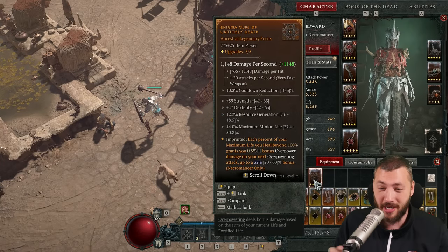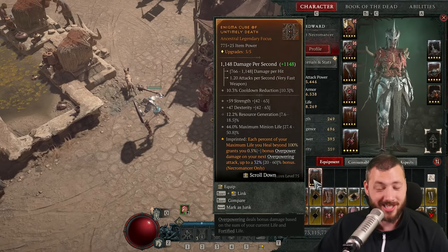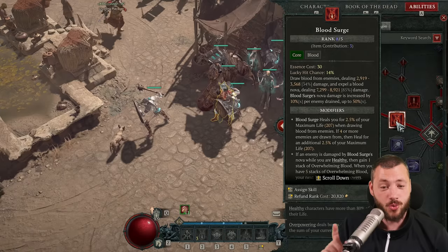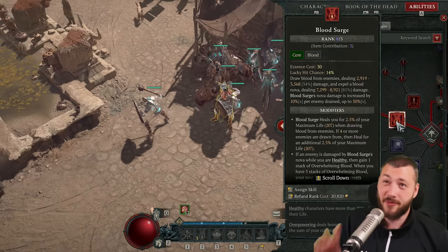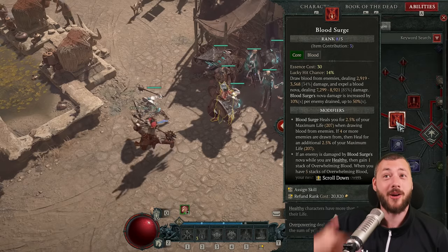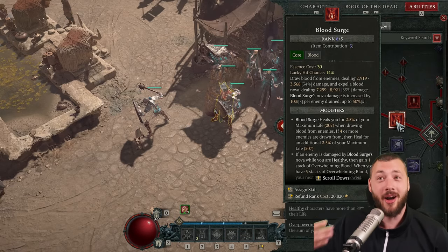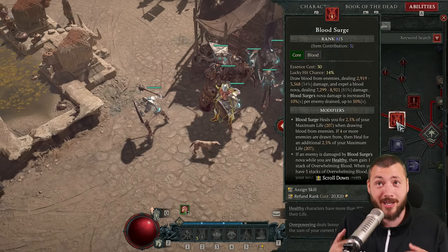And on the off-hand, there's something that scales incredibly well. Each percent of your maximum life you heal beyond 100% grants you 0.5% bonus overpower damage on your next overpowering attack, up to 32/60%. That works so well because your minions soak up initial damage — you send in your Golem first to stun. Blood Surge actually heals you for 2.5% of your maximum life when drawing blood from enemies; if 4 or more enemies are drawn from, heal for an additional 2.5%. So for every enemy, 400 heal — if I'm at max health, I'm overhealing with that aspect to then have my next overpower boosted. More opponents, more damage, more heal, your minions blocking the damage away from you. You don't need the pendant; the minions themselves have a role they play.